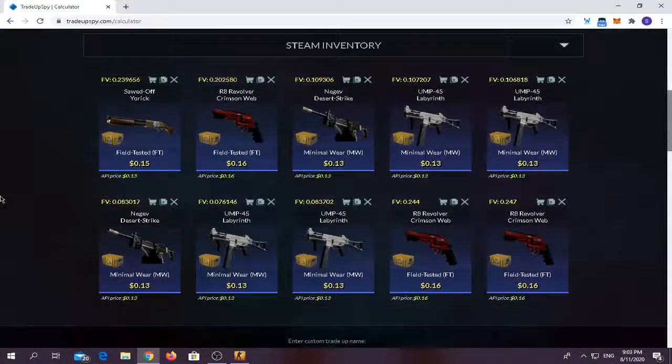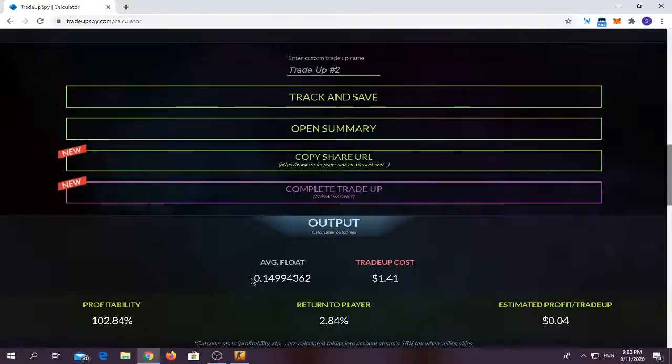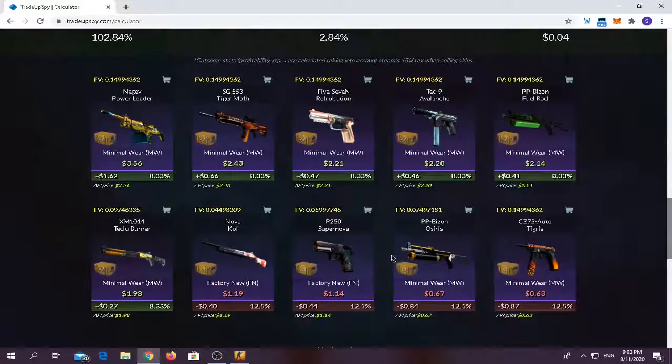I'll be dropping this video early after the last one because of the fracture case trade-up I found. I hope it helps you guys more. I found a third trade-up where you have to use around four field tested from the revolver case skins and six from the operation breakout collection skins. The average float should be below 0.15 — I got it barely under 0.15. It would have cost only $1.41. You have around 50% chance of making profit and 50% chance of losing quite a bit of money. Let's get into it.